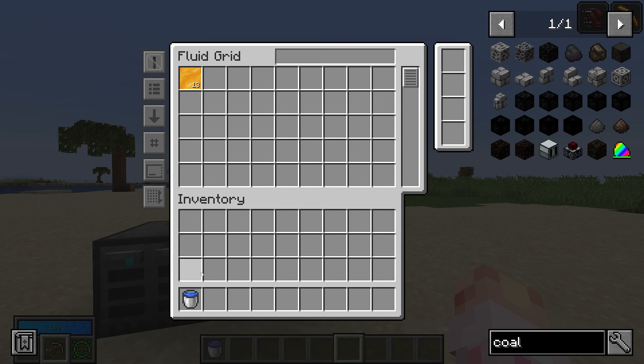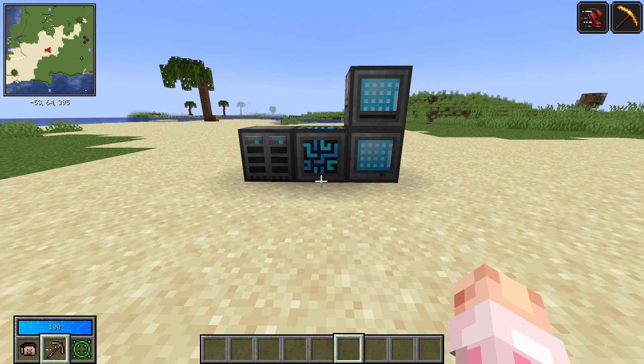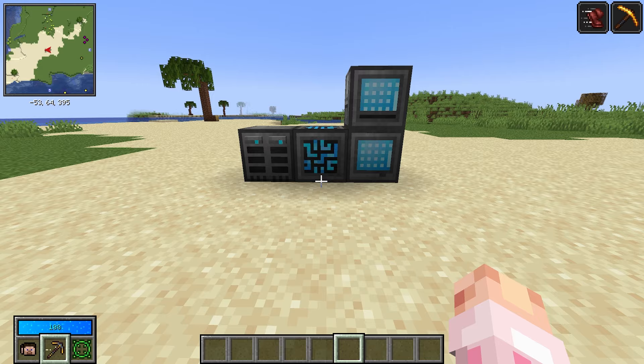You can also shift-click fluids with a bucket in your inventory to fill the bucket with that fluid.